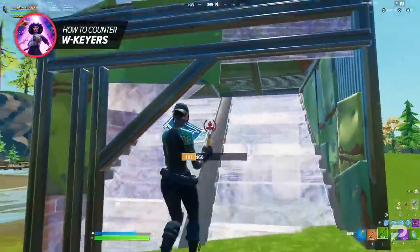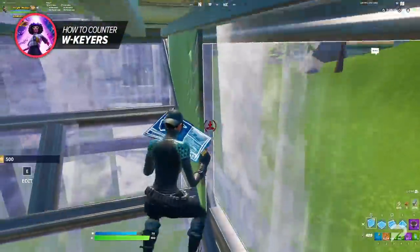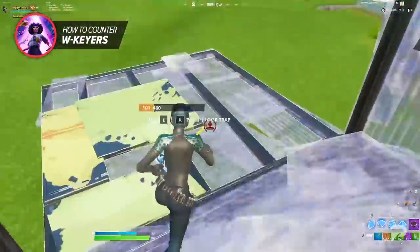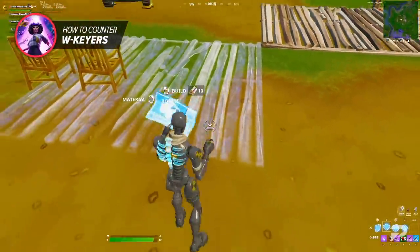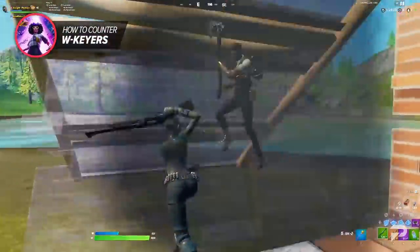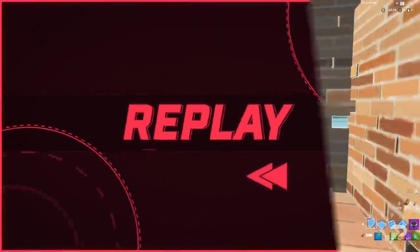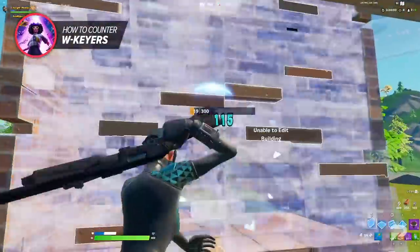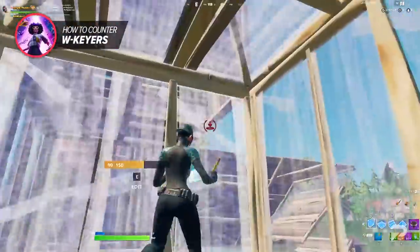When fighting an aggressive W-keyer you're most likely going to be constantly backing up because of how fast they rush you. You need to get good at keeping opponents at a distance, and the best way to do that is to constantly switch across the grid tiles. Grid tiles are the square grid pattern that all builds on the map must be placed along. If the W-keyer is trying to break through your wall, mirror their movement and swap boxes across the grid line.